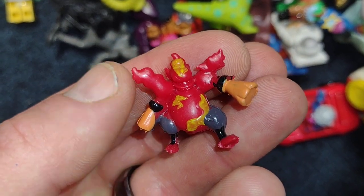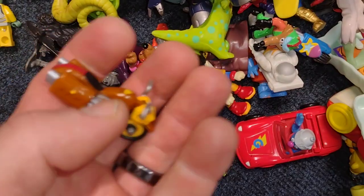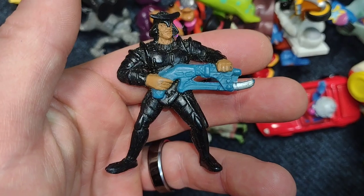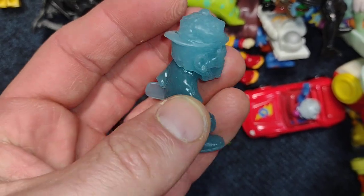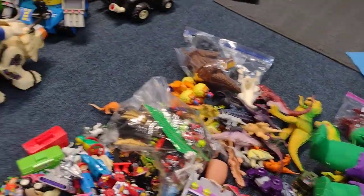Tales from the Crypt zombie — I know I got his arms and legs somewhere. Here's one of the little motorcycles the wolf rides. Another little wolf. I'm not sure what this is from. A vintage surfing Smurf. Another little motorcycle for the wolf. I believe this might be a Guts figure. And here's some kind of weird zombie with a skateboard looks like.